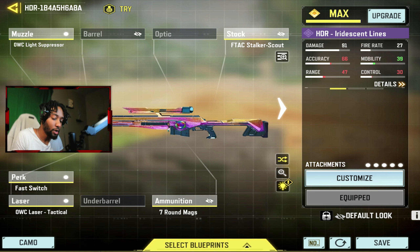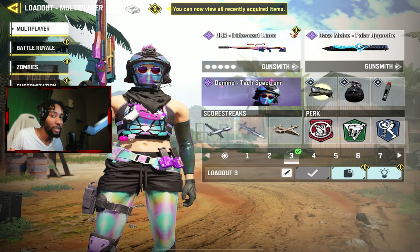The light suppressor, the f-tech, Stalker Scout, Fast Switch, ODBC laser, and 7 round max. Try this class out and let me know how you like it. Here's the entire class I was using inside the gameplay.